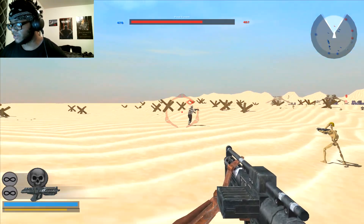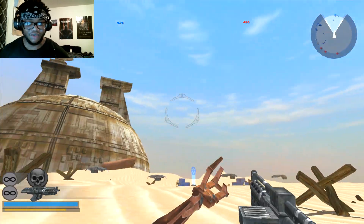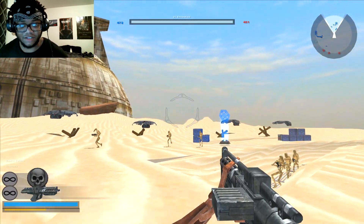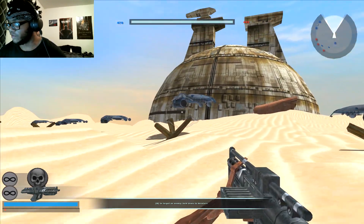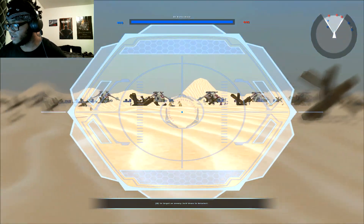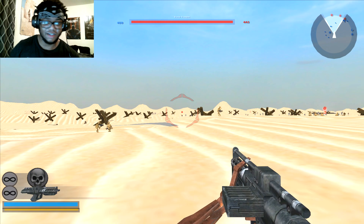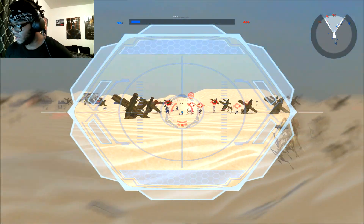Yeah, this map was created by me. A link to it will be in the description so you guys can play it if you want. There's a big droid thing in the background. This is basically a desert — basically Tatooine. It's a desert battlefield with an equal amount of transports on both sides. There's some LAATs on the other side.